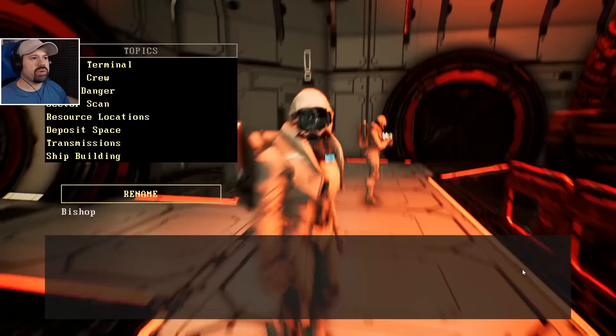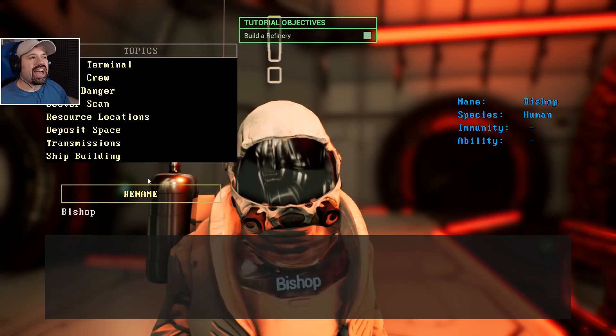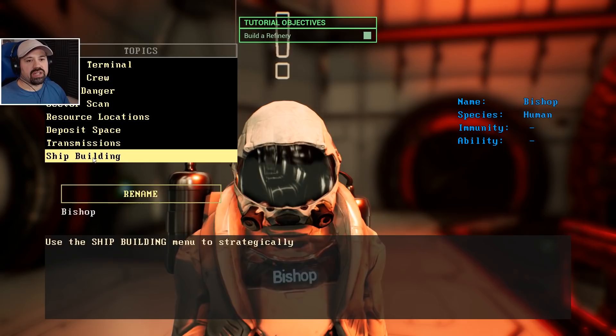Talk to Bishop — okay, topics. I'd like to talk about your name please, Bishop — your name sucks. I think you should be an android because that's what you look like. Shipbuilding topics — they're basically just telling you what IDA is telling you. Build a refinery — oh look at these guys!